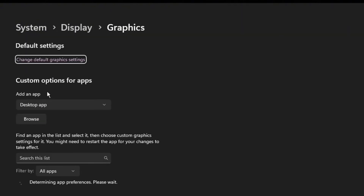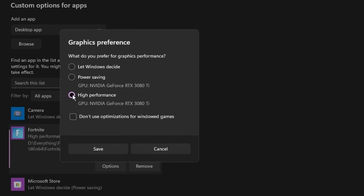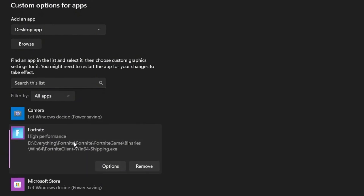While we're here, under Graphics, if you have a game like Fortnite for example, go to Options, set it to High Performance, hit Save, and you're good.